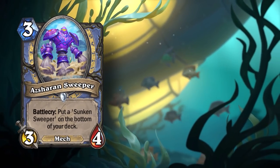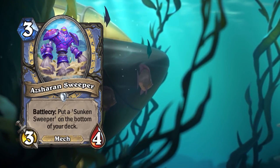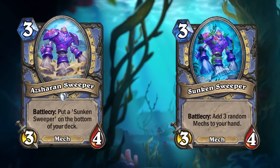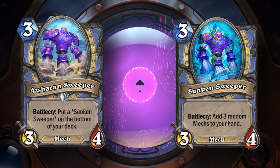An example of a Sunken card is Asheron Sweeper, which is a three mana, three-four mage mech with the Battlecry: put a Sunken Sweeper on the bottom of your deck. A Sunken Sweeper is a three mana, three-four mage mech with the Battlecry: add three random mechs to your hand.